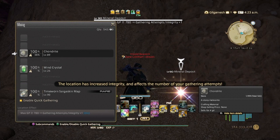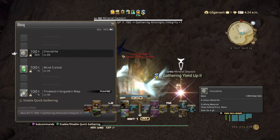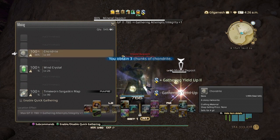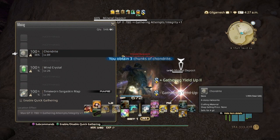So make sure you take quick gathering off. You want to do bountiful yield two, at least to 600 GP. You should be getting around three items per attempt if your stats are high enough for it.